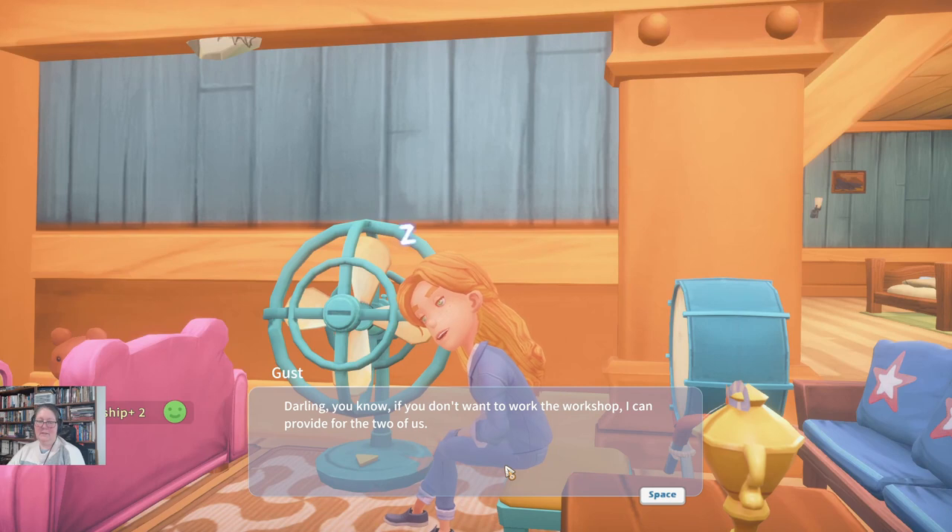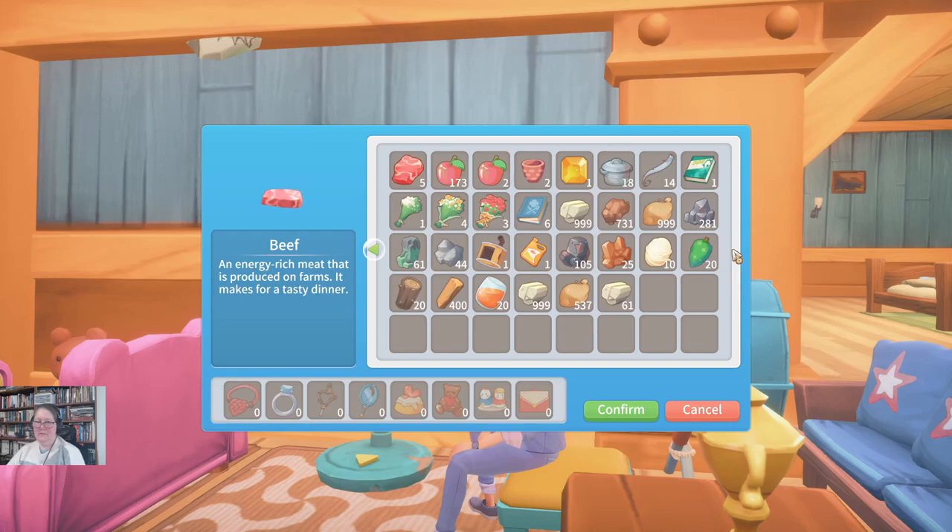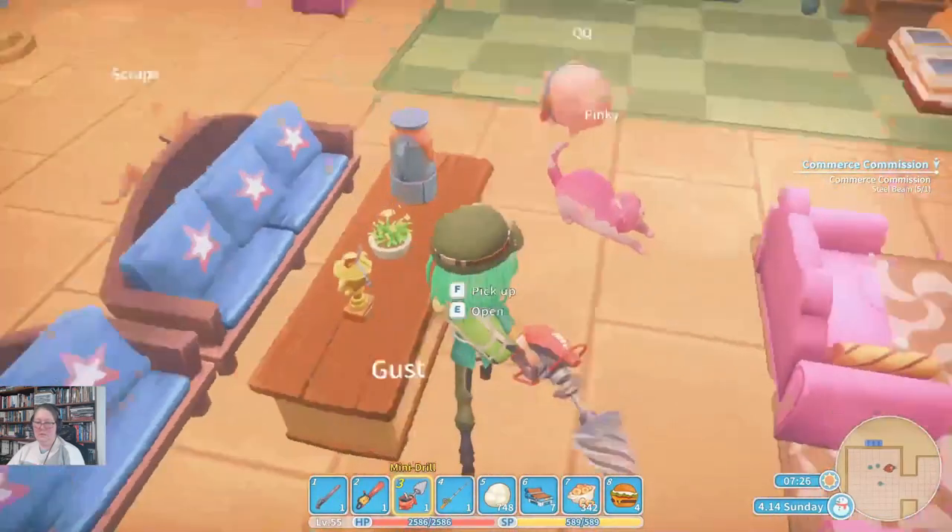How are you doing, darling? You know, if you don't want to work the workshop, I can provide for the two of us. Oh, that's very sweet, but no. Alrighty. I don't have anything for you today, my Gust. That's fine.